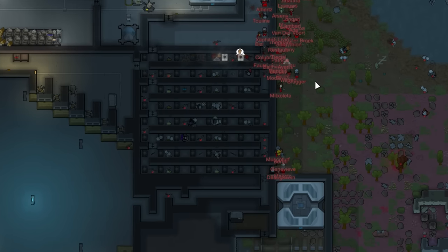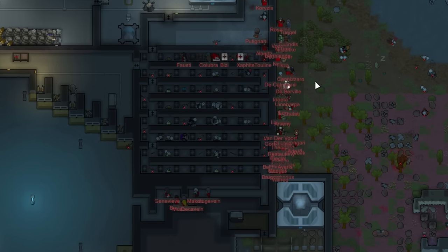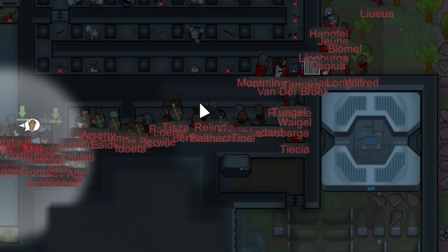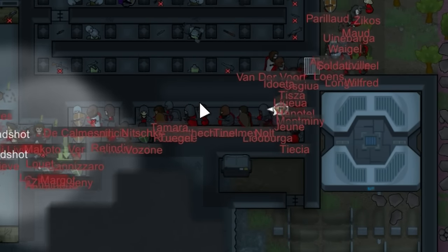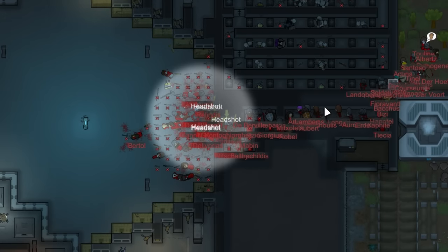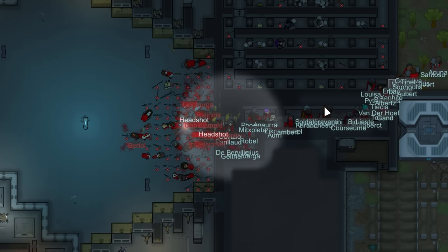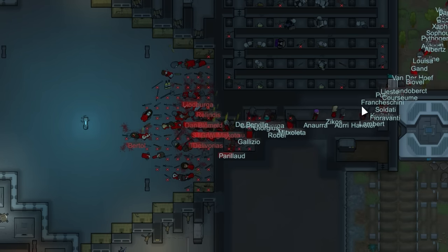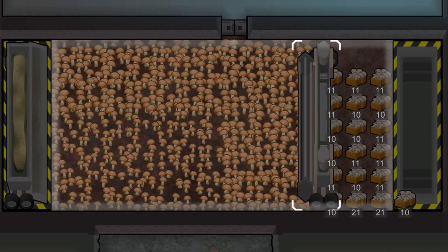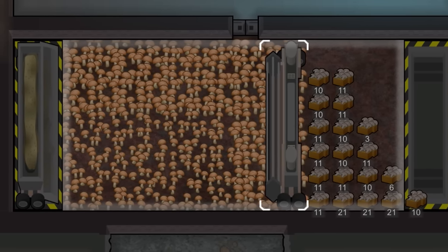Moving on - here's a load of folk from the kingdom, come to have a go at the kill box. I'm not sure where this strange bouncy pawn behaviour is coming from, probably one of the various performance enhancing mods I have installed. These guys skipped straight over the 'fuck around' part and went straight to finding out, running away very shortly after arriving. This on the other hand - look at all the mushrooms! Look at the auto-harvester go. Amazing stuff.